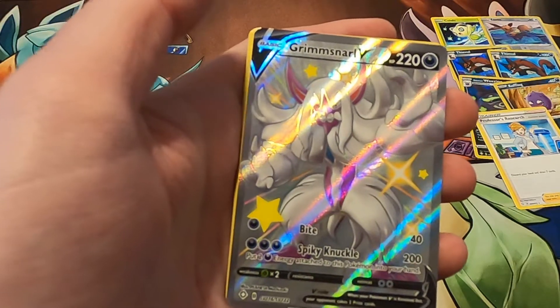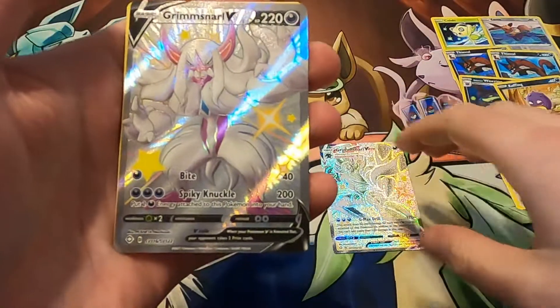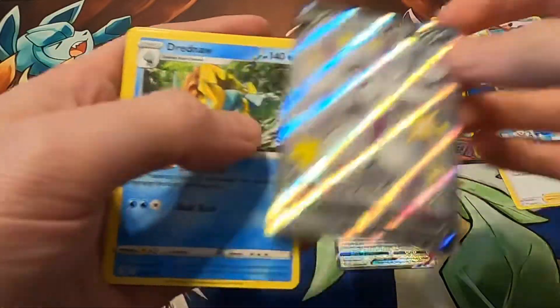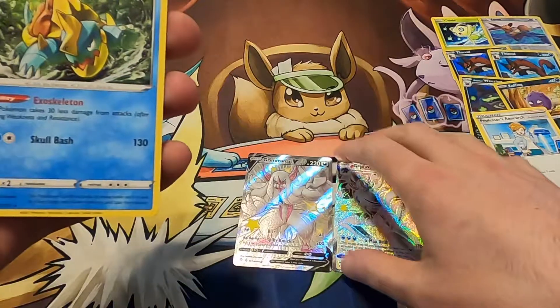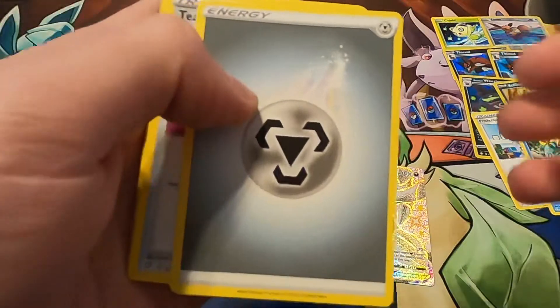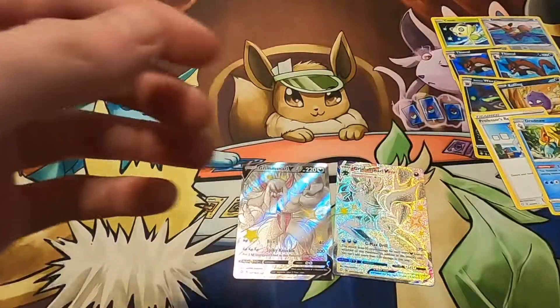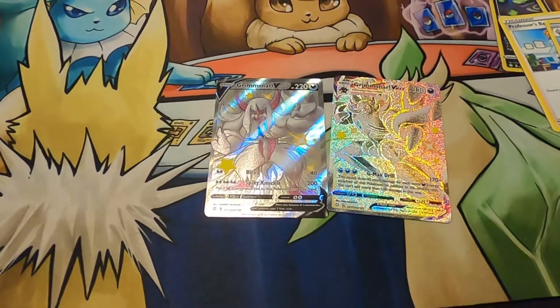Another Grimmsnarl! But we have the V, so I literally just need a Grimmsnarl to Grimmsnarl V-Max — and I already wanted to evolve my Koffing to a Galarian Weezing. Just wow. And we have a Dreadnaw — that's crazy. Team Yell, Rusted Shield, Cramorant, and the Code. Just so everybody can see — nice, up close.